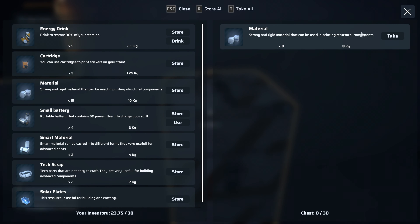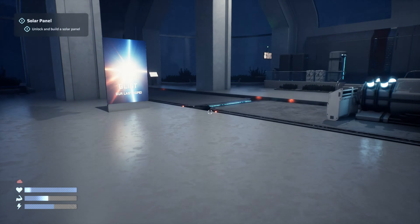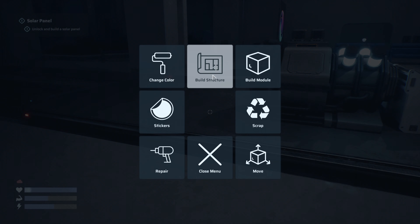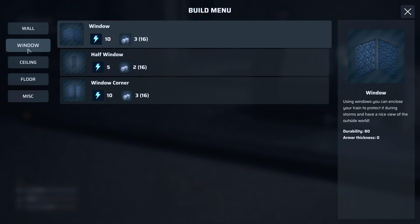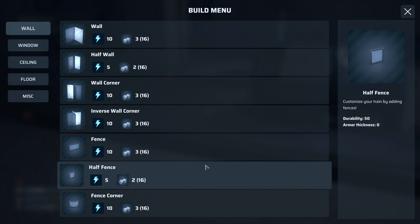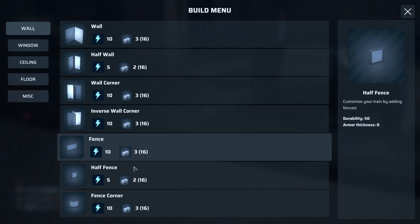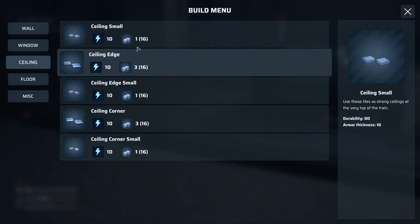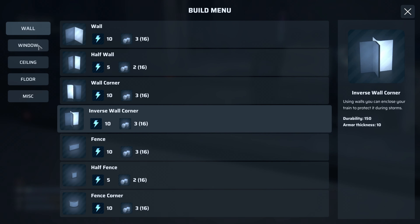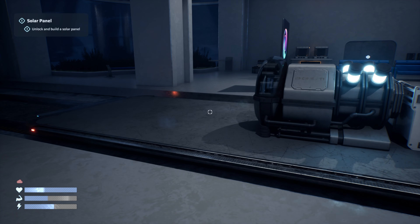We haven't used any batteries yet but we can. We've got loads of materials, which is what we need for building. Let's build some structure. Walls and windows have durability and armor thickness — windows have less durability. A little bit like Icarus. Fences have less durability as well. I love that they have fences — Palworld didn't launch with fences and it was so frustrating. I really cannot appreciate fences more in a crafting-building game, especially when you want to give things a pretty look.